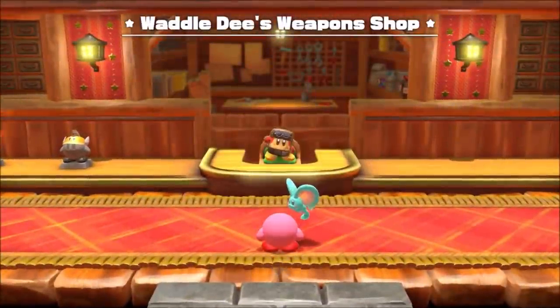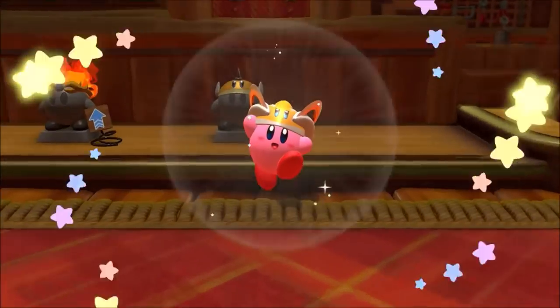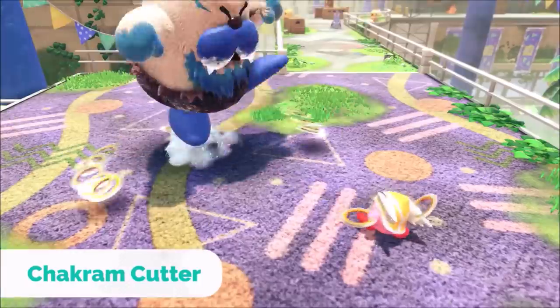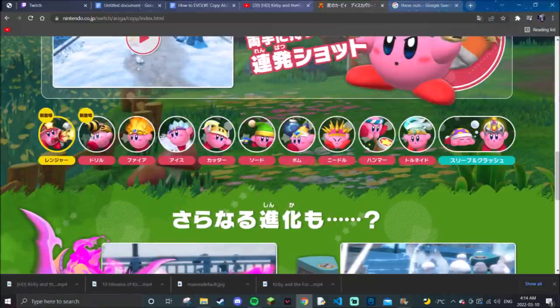Moving on to the topic at hand — in the most recent trailer we learned that inside Waddle Dee's weapon shop, you're able to evolve already existing copy-abilities with some required items, and doing so gives said copy-abilities massive upgrades that completely change the way they're used. On the Japanese website, we can see every copy-ability being listed: Cutter, Hammer, Ice, Sword, Needle, Fire, Bomb, the new Drill, and Ranger.